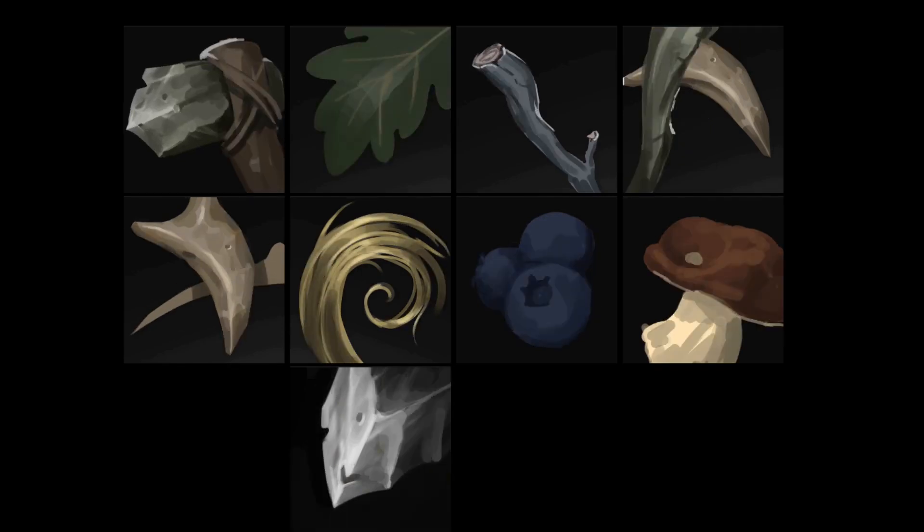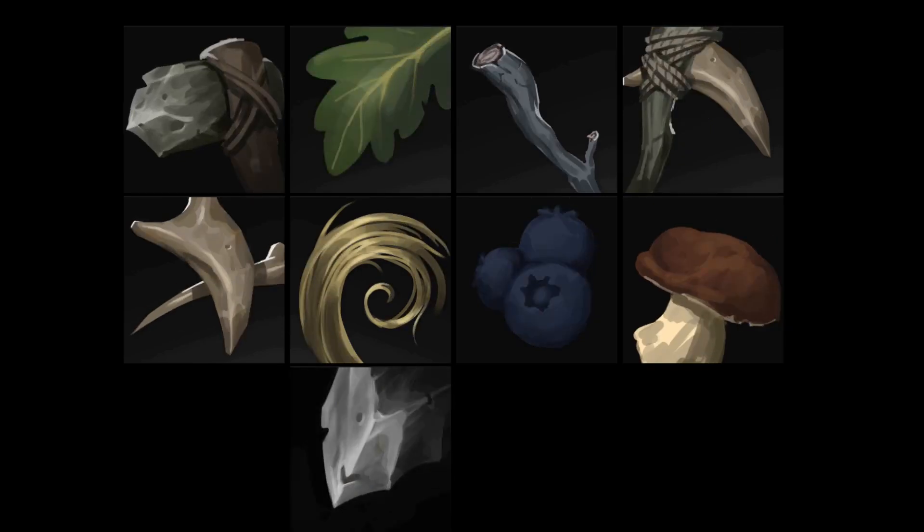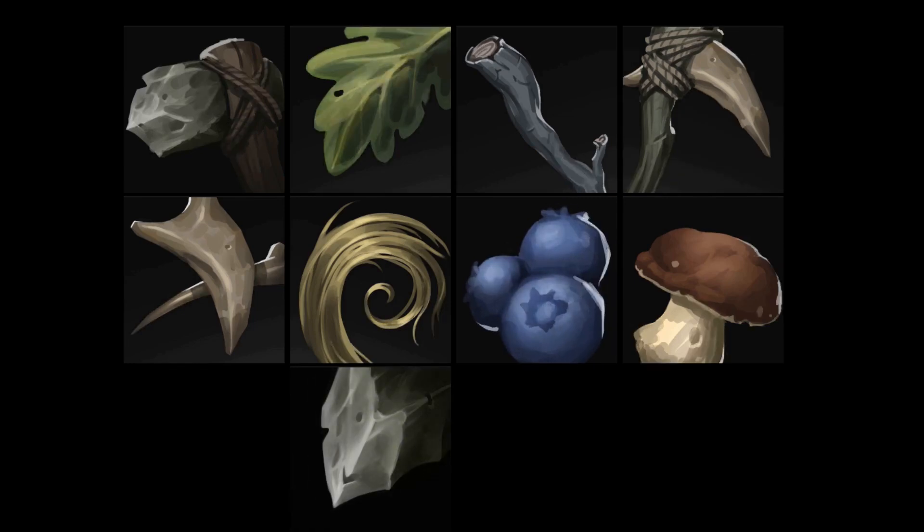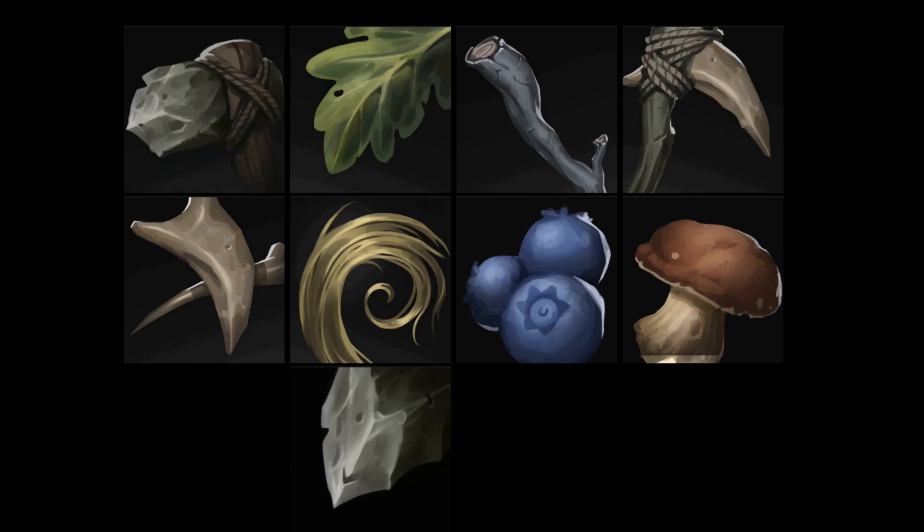This month my objective was to implement enough features to enable players to survive in the game in a basic way. So I created illustrations for some essential in-game items, including a flint axe, leaf, stick, bone pickaxe, bones, fiber, blueberry, mushrooms, and flint. I also added a bunch of additional 3D models.